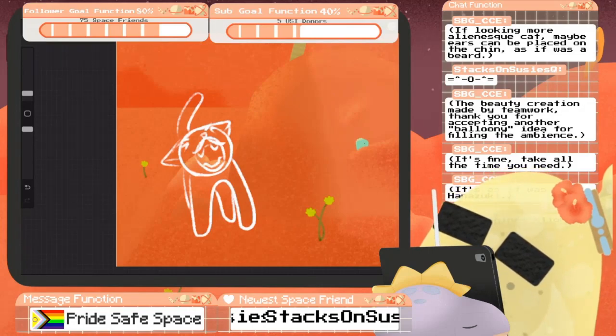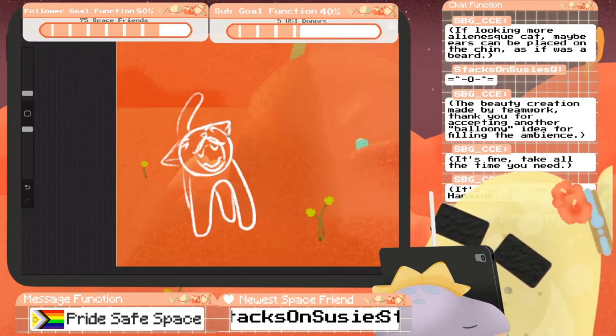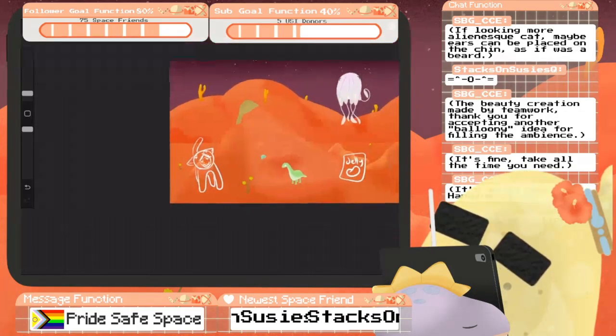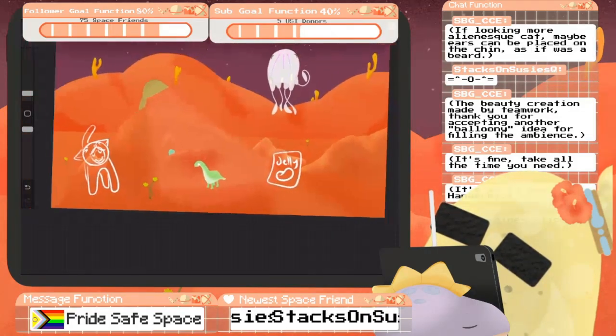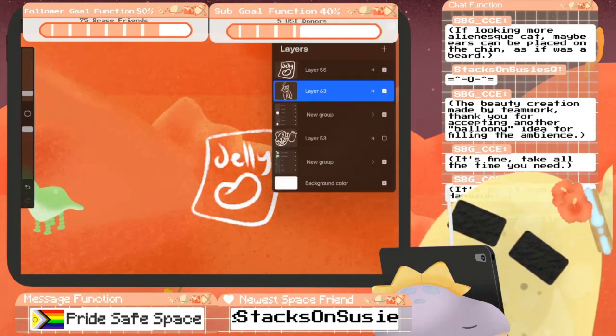Of course I'll fix this up — they had a straight tail. If looking more alien-esque cat, maybe ears can be placed on the chin as if it were a beard. That is intriguing. We will come back to it. This is just my reminder — I have to get to Cryptic's bag of jelly beans first, and then we will address the cat.